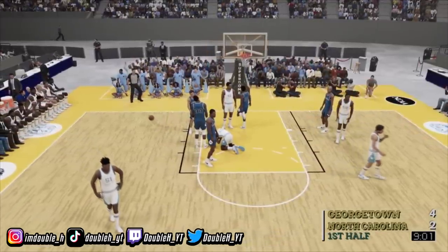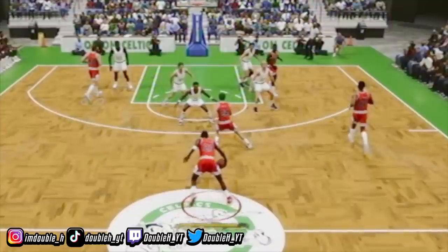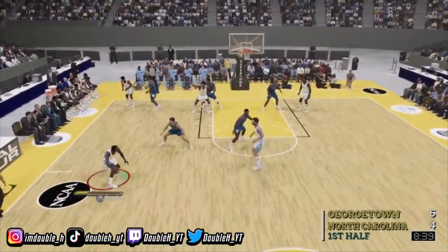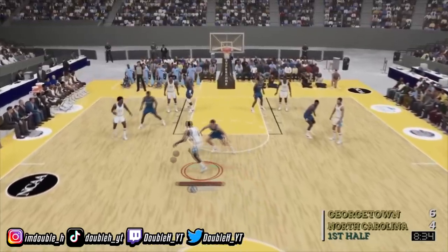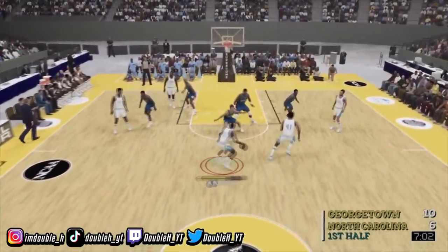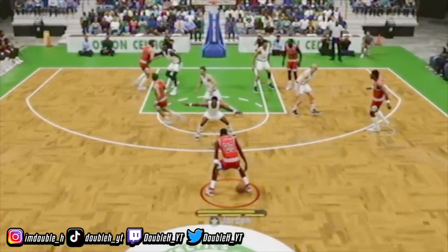You're going to lose a lot of energy very fast in this 2K compared to recent 2Ks. That dribbling where you're used to spamming signature size-ups like Derrick Rose last year, going left to right on the threes court, spamming dribble moves for the first 20 seconds and then trying to take the two in the last four seconds — it's not going to look like that anymore. 2K did a fantastic job patching that. A lot of the energy you lose is when you're trying to spam size-ups, run left, run right. You're going to have to get creative with these moves.